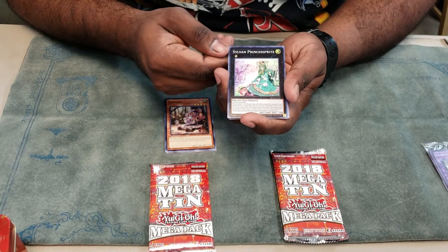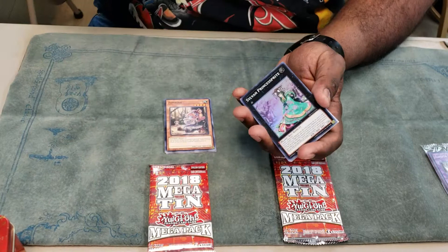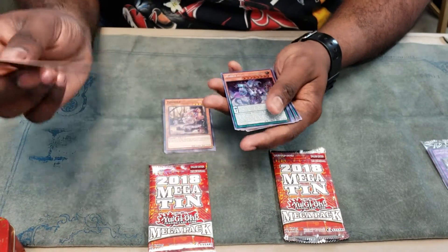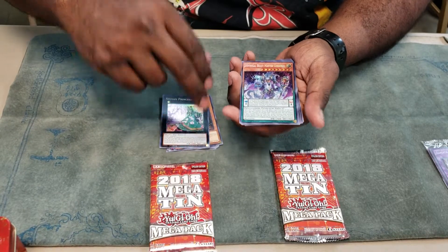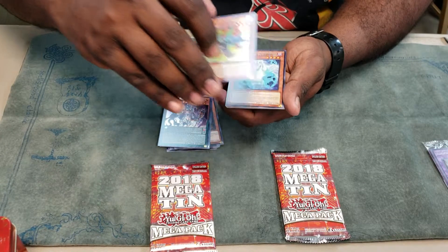The super is Sylvan Princess Sprite. That card was good. I think the secret comes after this. Come on — Master Server is this. That's not the shittiest of secrets, but it's not a secret. Oh, Rocket. Whoa, that is shitty.